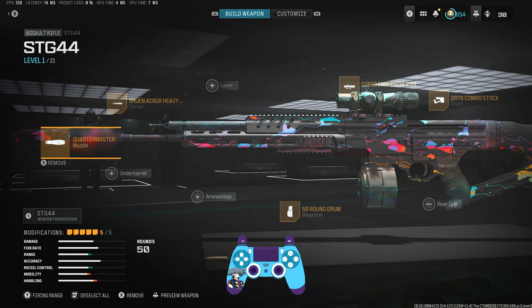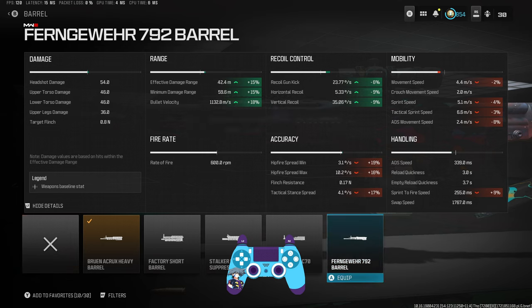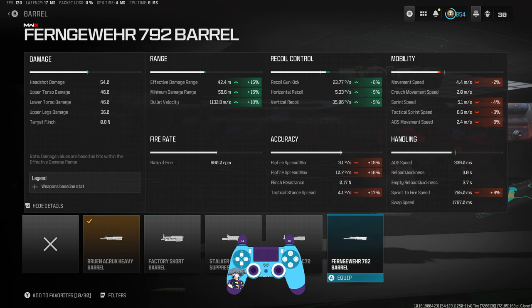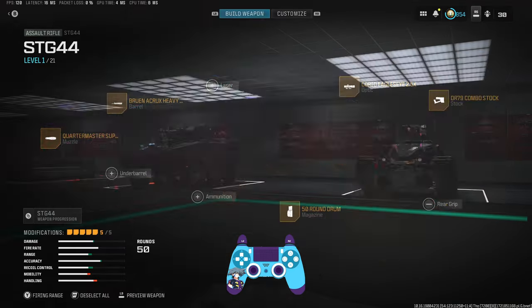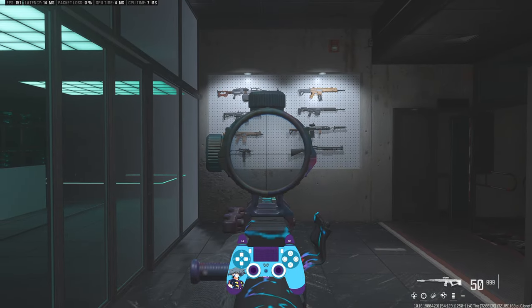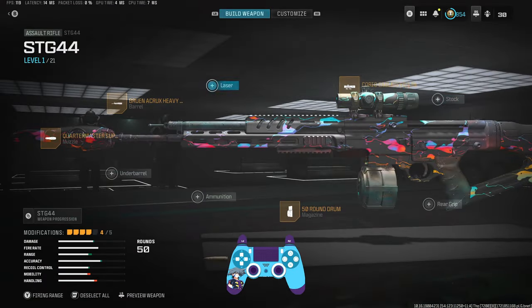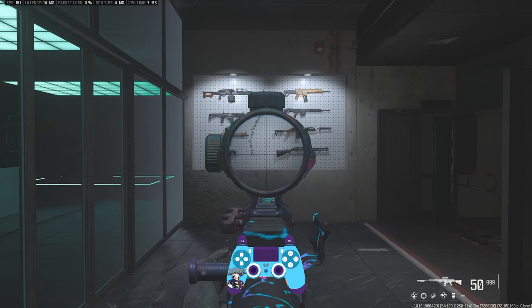Finally, the big one — the STG. This is the best build I've found so far. Run your sight of choice, 50-round mag, and the Bruin Acrox Heavy barrel. You can also go for the last barrel option for more velocity — the first barrel gives more range. Recoil control is pretty identical between them, though the last barrel does hurt mobility a little. Then add the Quartermaster Suppressor and the combo stock, which does a lot more for recoil control than the alternatives. As you can see, there's minimal shake.